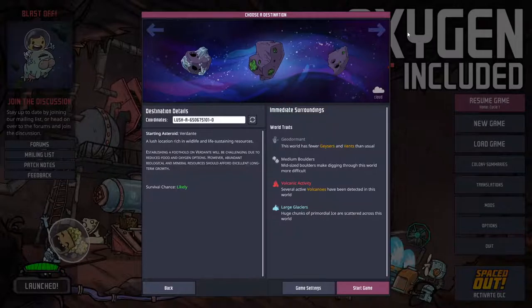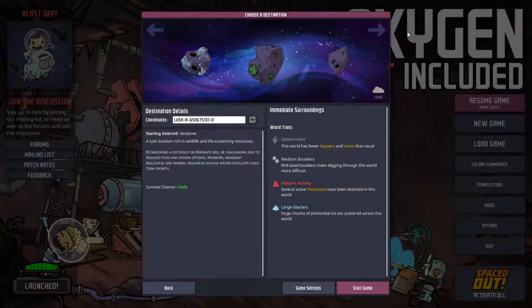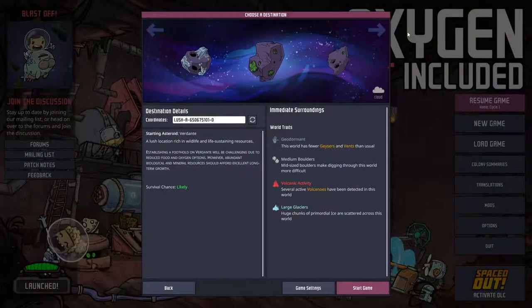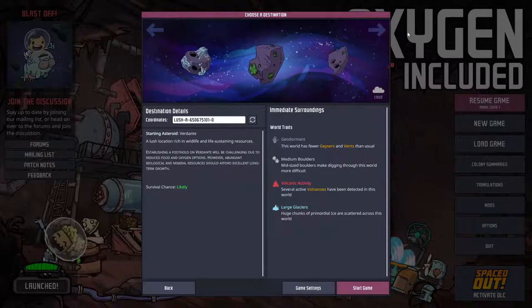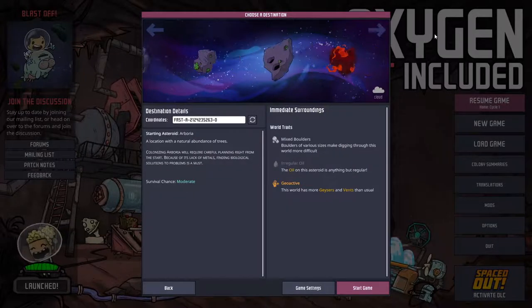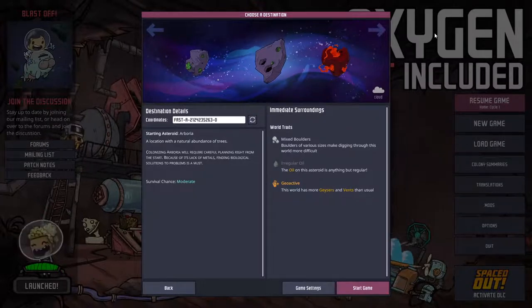Verdante has a forest start, which is noticeably different to the temperate start of the Terra maps, as you can see on screen. This means you'll have aluminium ore instead of copper, as well as oxyferns instead of algae. There are also no frozen biomes, which could make early cooling more difficult. The Verdante Asteroid also comes in hot and cold variants, and the next map type, Arborea, is a Verdante map with frozen biomes but without marsh biomes.